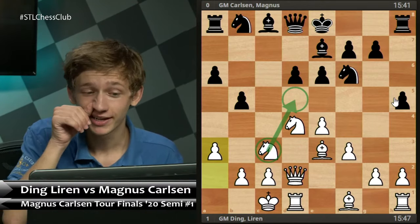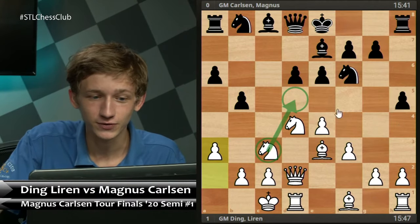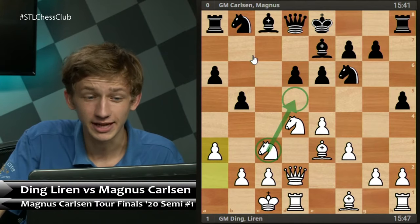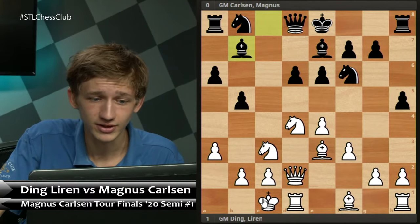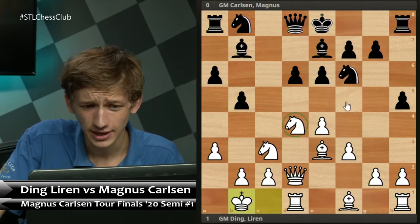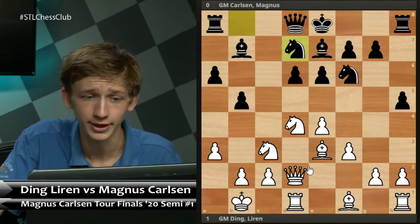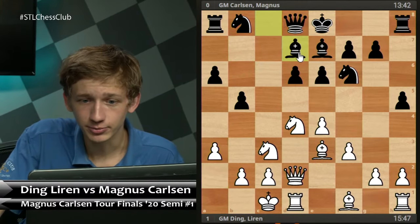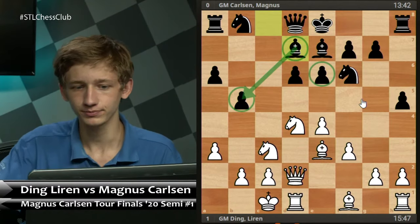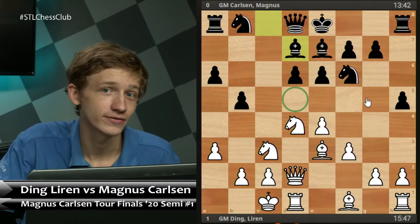Magnus has weakened d5 with h5, so Ding is playing for more pressure on this square. Now Magnus plays a move I'm going to call a little bit of a mistake. Generally the standard way of developing is Bb7 here, with ideas of playing d5 or e5, or developing with Nbd7. In the game Magnus Carlsen chooses to play Bd7. While this bishop provides some support to the b-pawn and keeps an eye on f5, it's neglecting control of the d5 square. Ding, still very chill, plays Kb1 — always a good improving move in these positions, getting off the open c-file.